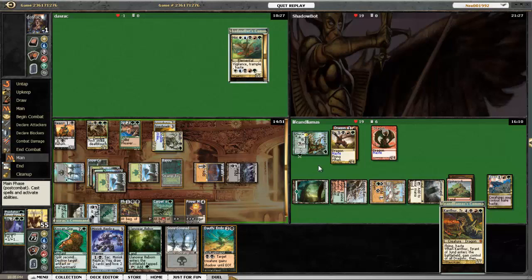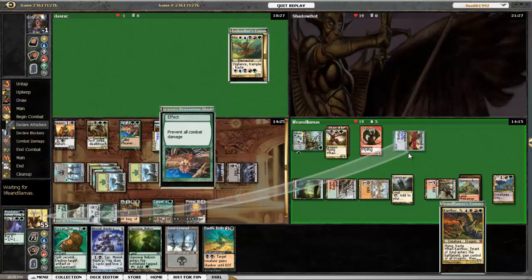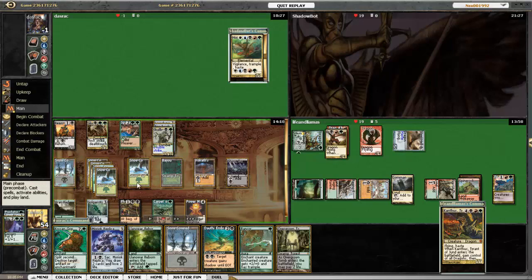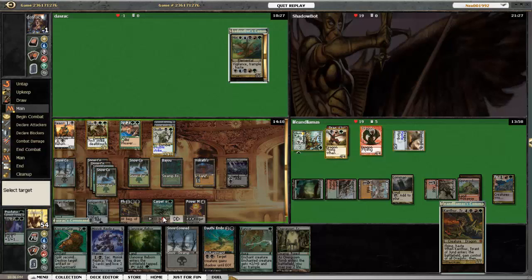Next turn I plan on playing Dauthi Embrace so I can slip right by all of Karthas' creatures and kill him. Karthas can Wrath right now, but I don't think that's really going to help him. He steals a Hellkite with haste — a little scary — so I go ahead and fog. If I'd really wanted to, I could have Krosan Gripped the Hellkite; I had enough mana. But I figured I'd rather hold the Krosan Grip for something bigger and scarier. I played Dauthi Embrace after Increasing Savagery, and I give Skullbriar Shadow — and that's the game.